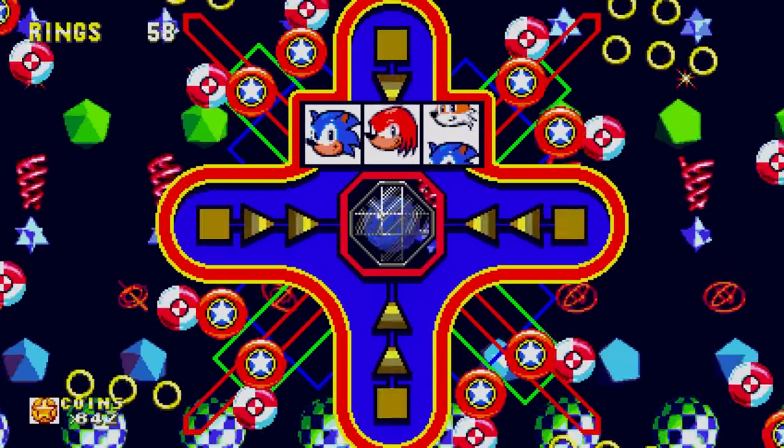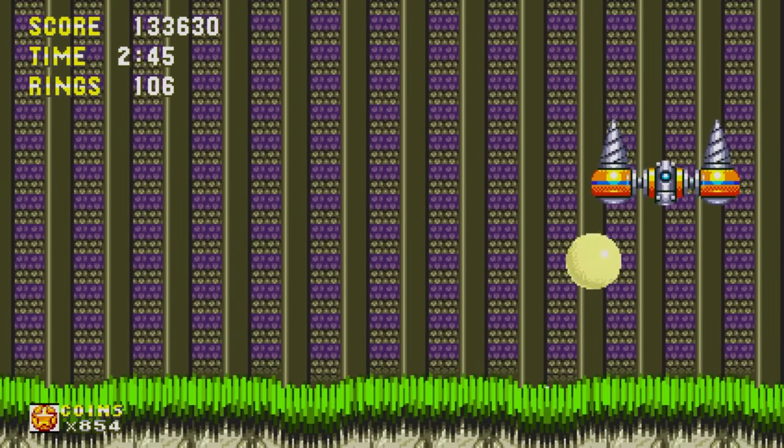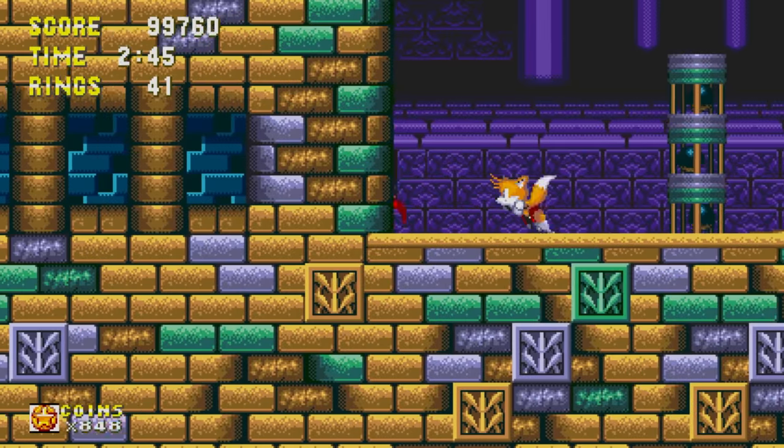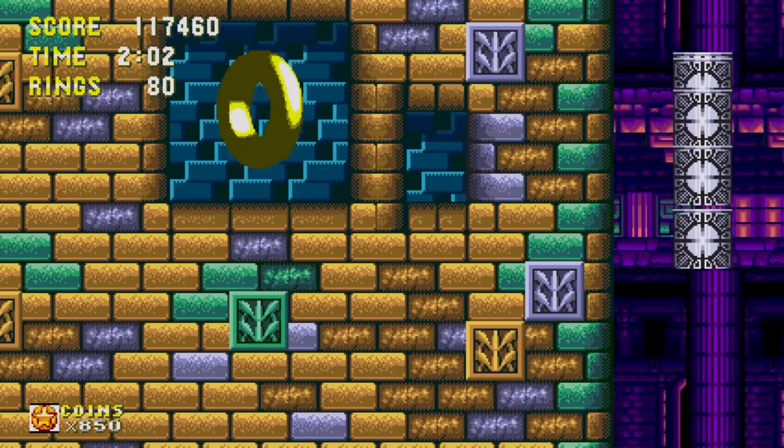Jump towards the center to stay in the game. Previously introduced in Sonic 2, Super Forms are back in Sonic 3 and Knuckles. There are giant rings this time, hidden in each zone, which will take you to the special stage when jumping or running into them.